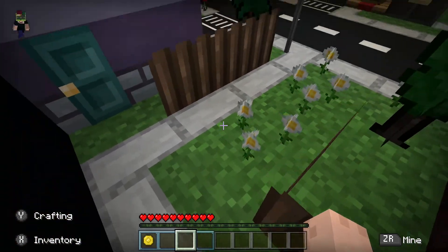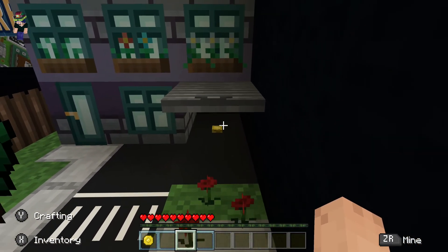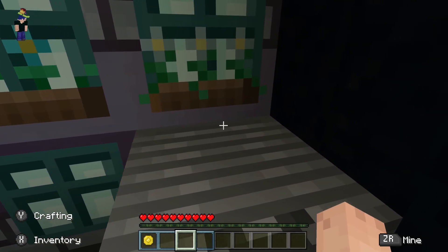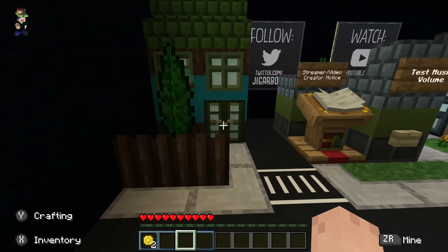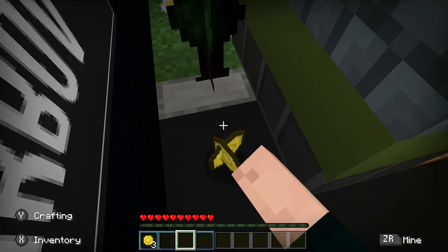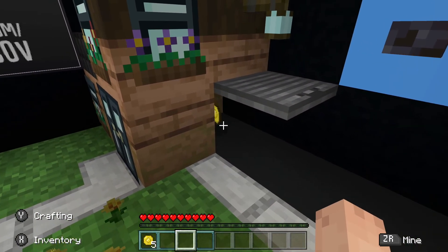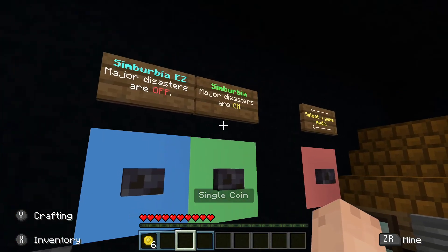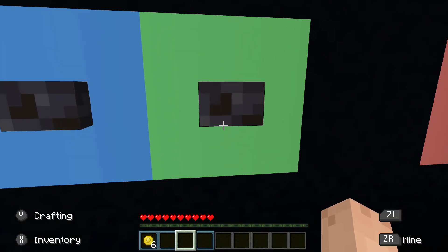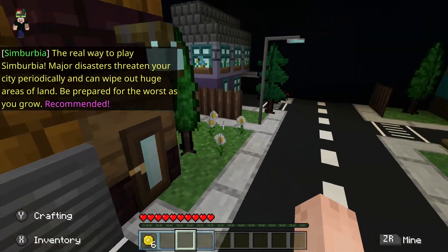I noticed these coins on the floor — I'm pretty sure these can be used for buying stuff on the map. Let me get these things. I did watch the trailer for this. I'll get all these coins — alright, here's the last one. Here is the easy mode and regular mode, and I'm gonna go on regular mode. Even though this is my first time ever, I want to get the real experience and have some challenge.